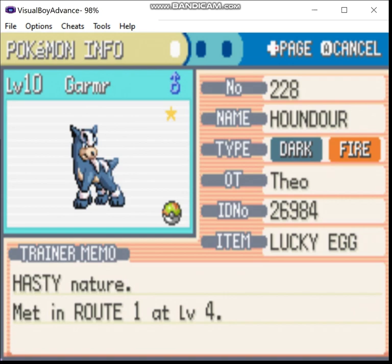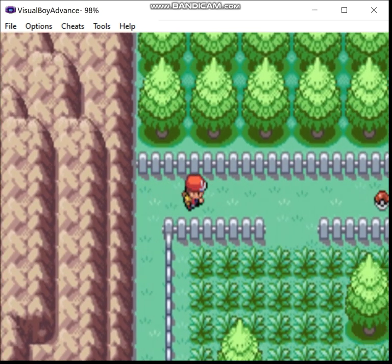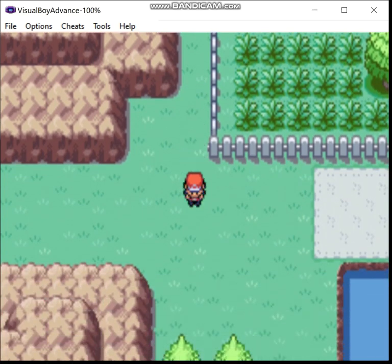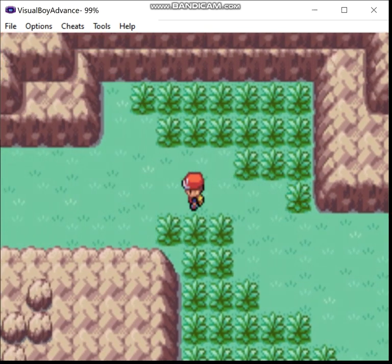This time we're going to fight the rival and make our way to Viridian City. Before we do that, we go up here and there's an item — an Ultra Ball. This game has a much steeper curve than default.